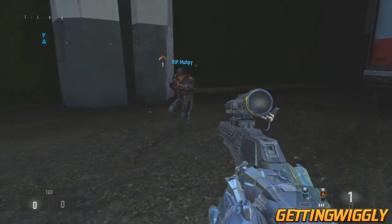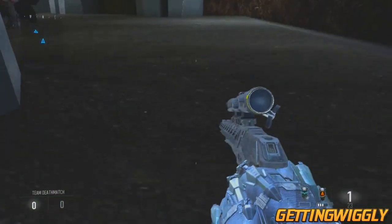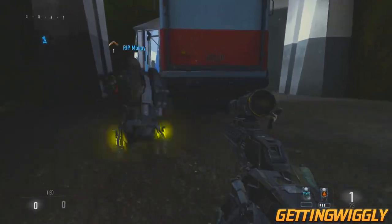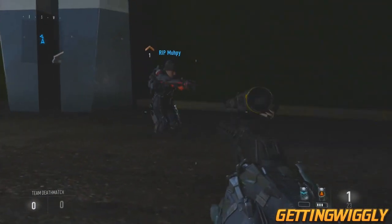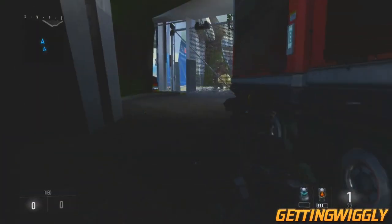You'll know you're gliding because on your own screen your gun does not wobble back and forth like you're running — it's going to be stabilized and you're just going to be gliding across the ground. You can't go very far with this; stay on the flat ground because the tunnel starts to slope down, and if you go towards the slope you're going to come out of the glitch.